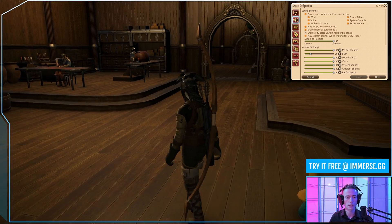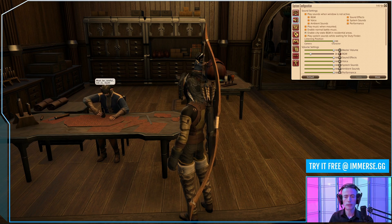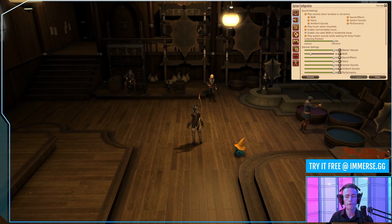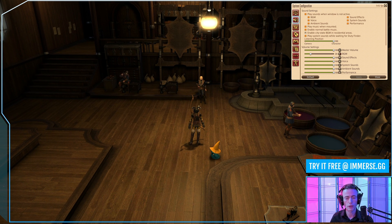But as I walk closer to the leather working tool, the hammer will get quieter. And this becomes a lot louder. So the important thing to understand is that even though I have listening position set to character, front versus rear imaging is still dictated by the direction that my camera is facing. If I rotate my character, nothing changes.